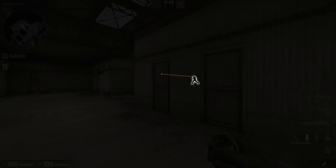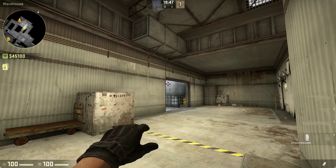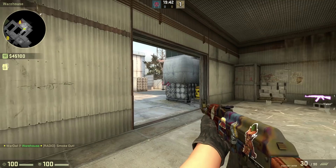To throw, walk up to the second grated door in A main, aim at the left side of the box, and do a walking throw — that's holding shift and throwing while walking.